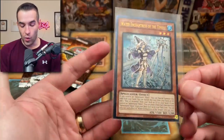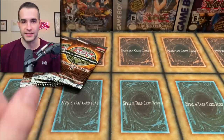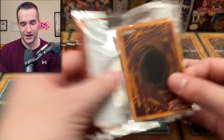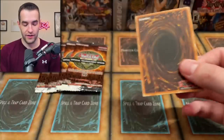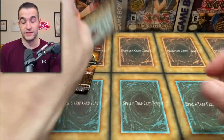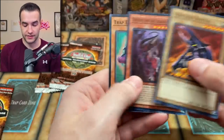Wow, that is amazing! We did get one Water Enchantress, three Skill Drains, and two Fallen of Albaz — that is pretty amazing guys. I'm actually excited, that's insane. I wasn't expecting to get six ultimate rares. That's really, really cool.